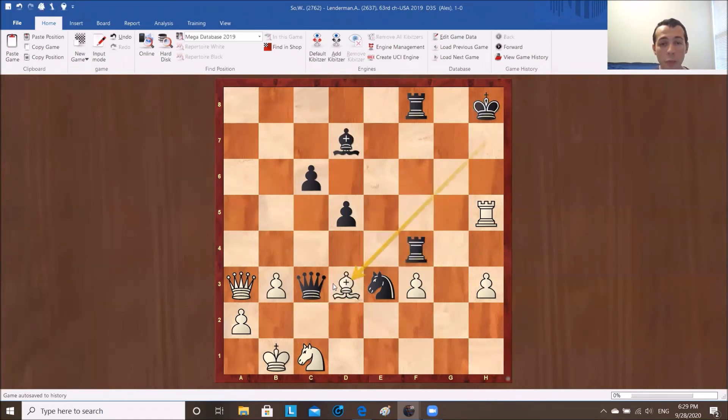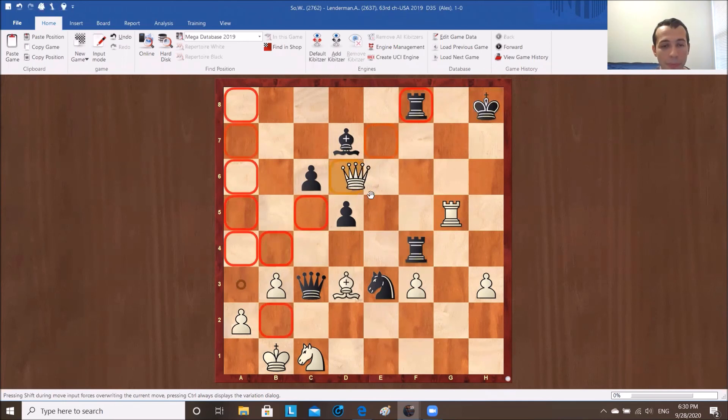So bishop d3 is the correct move. What can black do? King g8 or king g7? King g8 is more or less forced, because king g7, queen e7 is mate in a few moves. Now we go rook g5. If king f7, then we go queen g6. And if king g8, what's the follow-up then?